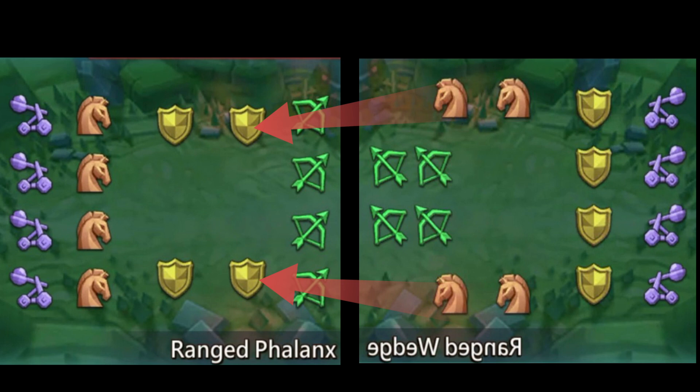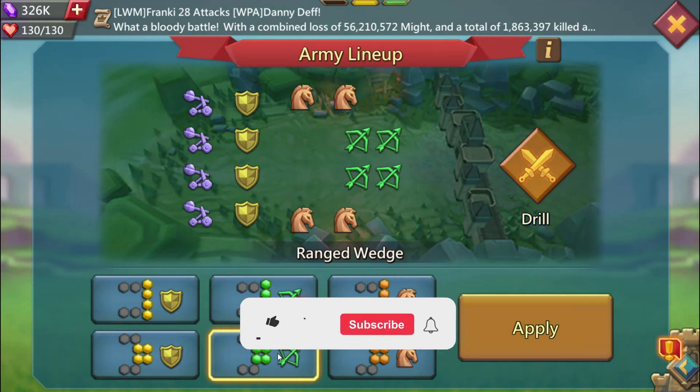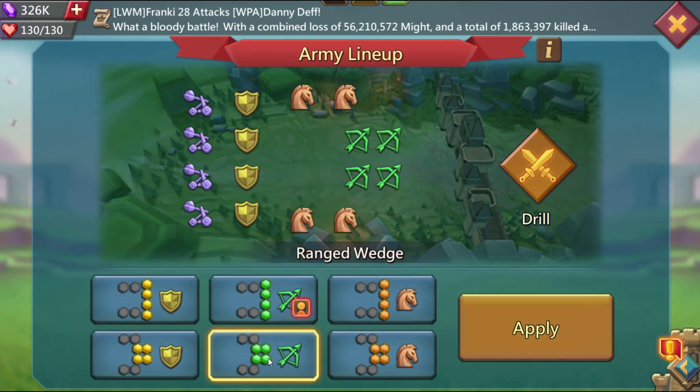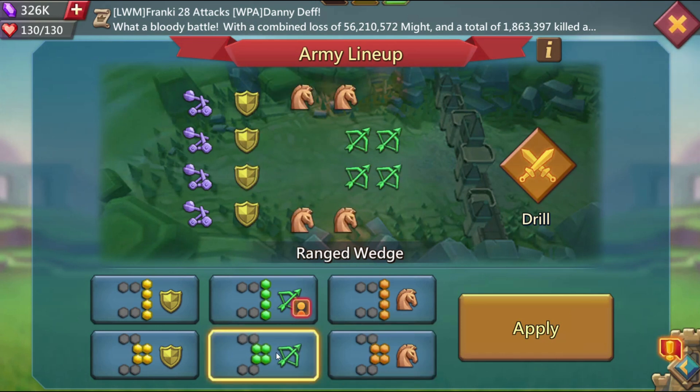This is the difference between phalanx and wedge. To make the lesson simple: if you are low on your frontline and defending a single rally, always use wedge. If you are infantry frontline use infantry wedge, if you are range frontline use range wedge. By using phalanx you enable your opponent to use this trick - going through only half of your frontline and then countering you on your second line.